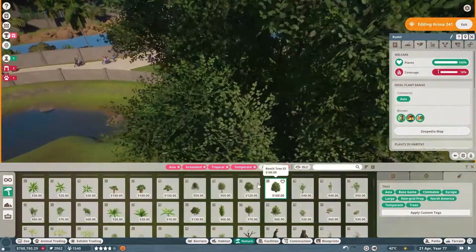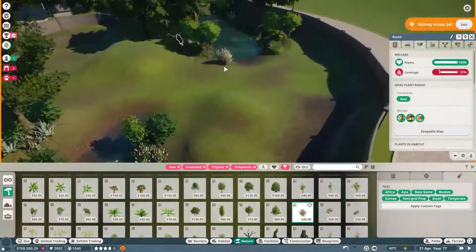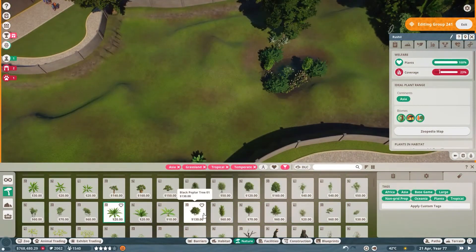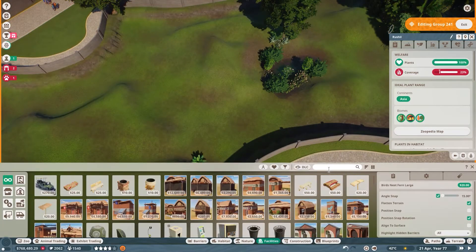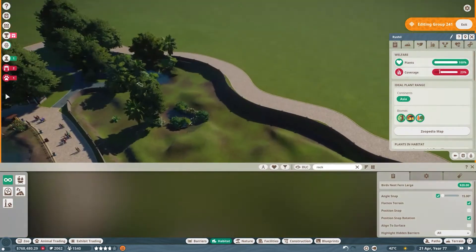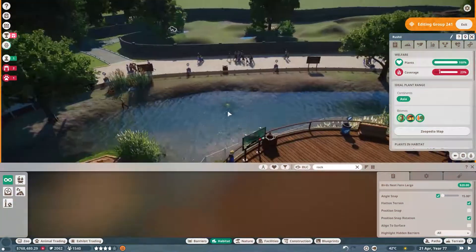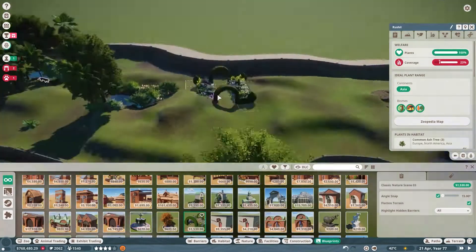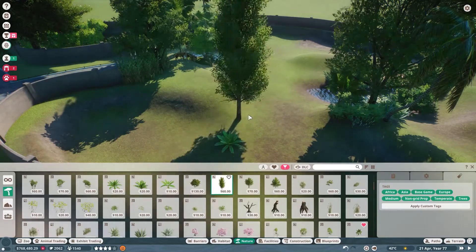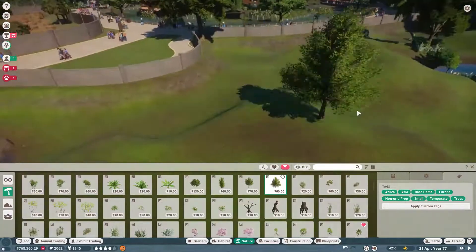For the tiger enclosure you can have as many trees as possible. On the right side it's about 20 percent filled from the entire enclosure right now, but you can definitely plant a lot more trees — go wild with it. Also for the tiger enclosure we need to have enrichment mechanisms, but we'll get into that later.